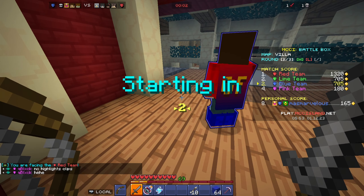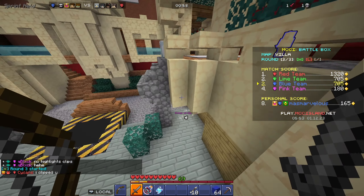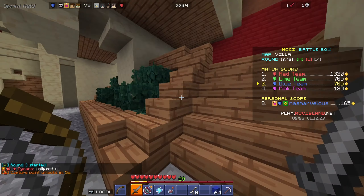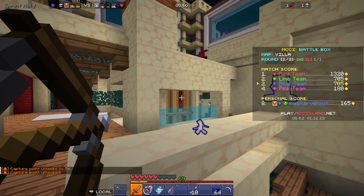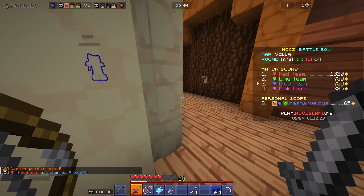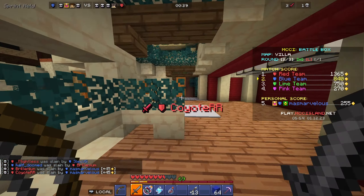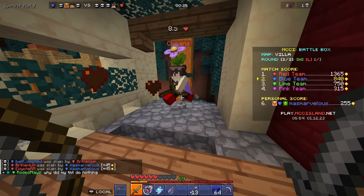I love the Christmas update on MCC Island — all of the color palettes are so pretty. Everything gets a little blue tint to it, the leaves get a blue tint, and obviously there's snow on the map so Santa Slay is back. Look at how blue the leaves are — it's so pretty. Also everything is color-coordinated to the teams playing, so since it's yellow versus blue we have the nice Swedish flag right there.